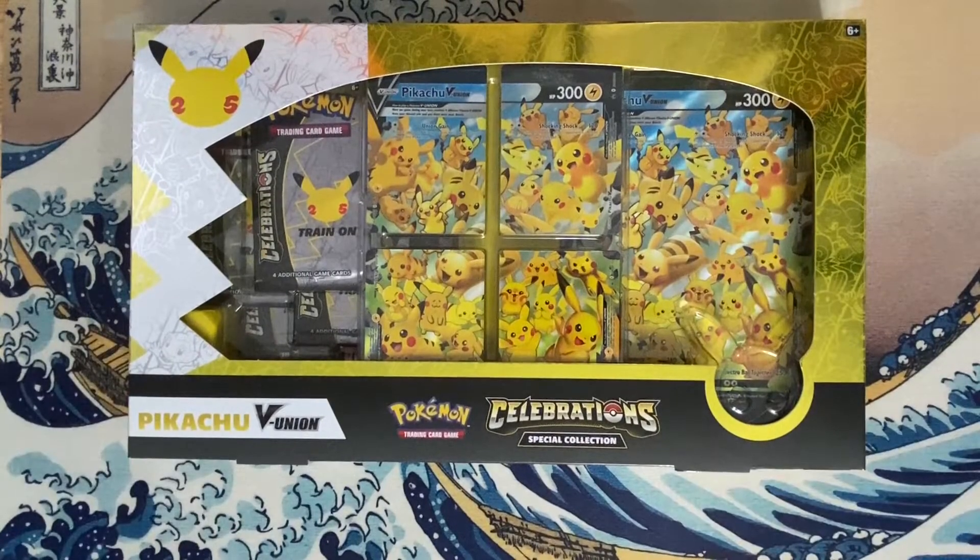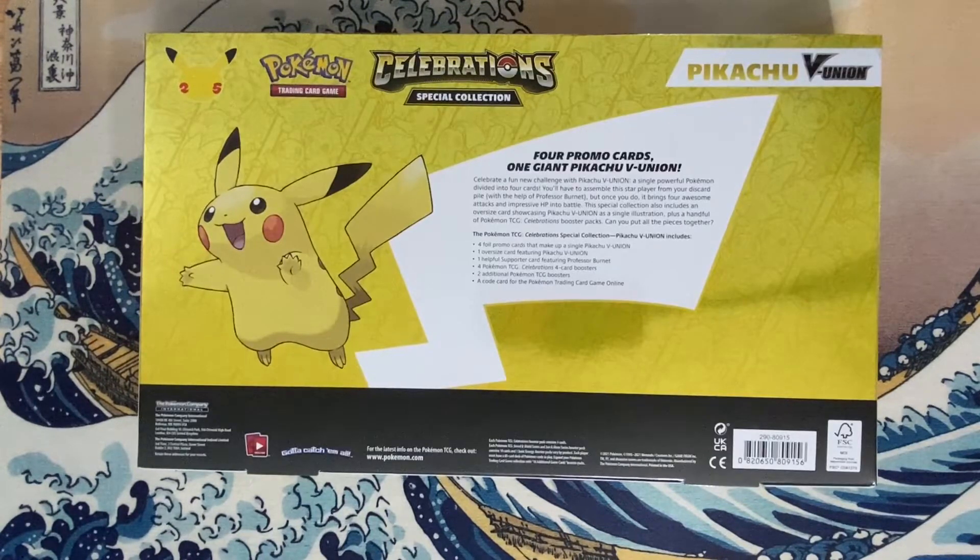Today we're going to open up a Celebrations Special Collection Pikachu V Union box. This box contains a special four-part Pikachu card featuring Pikachu artwork from across 25 years, a jumbo version of the card, four Celebrations Booster Packs, two regular Booster Packs, and a special version of Professor Burnett featuring the 25 logo.